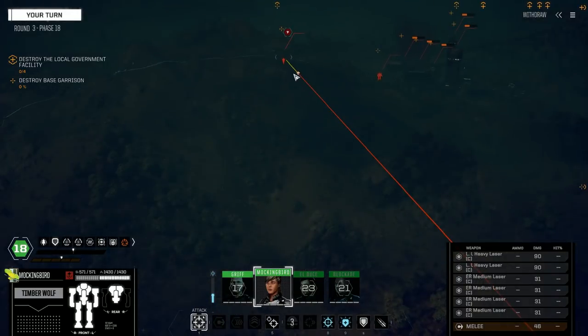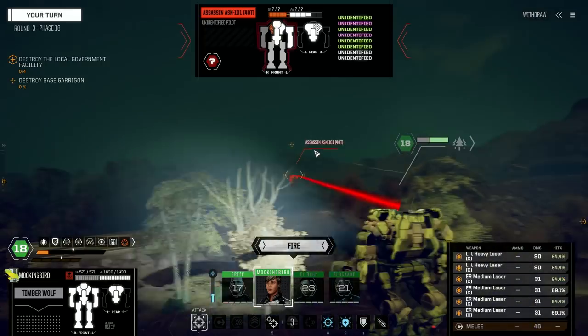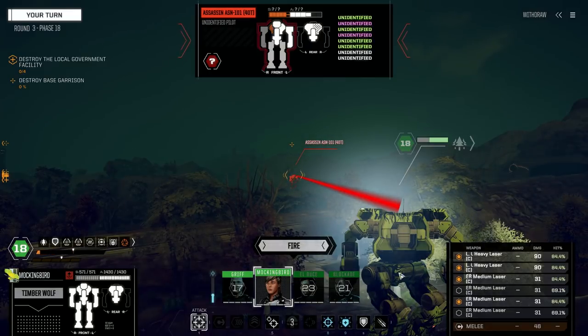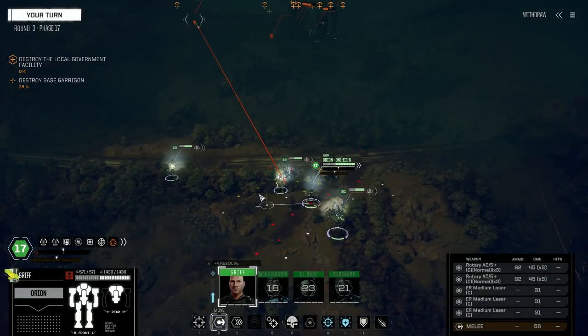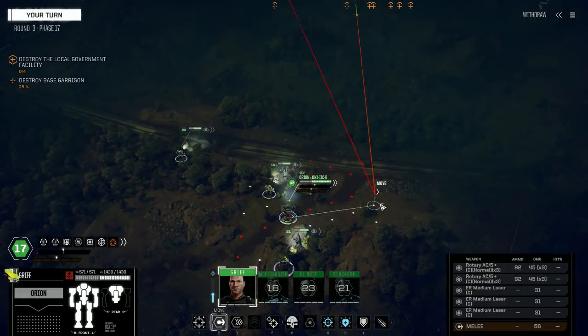Let's see who's easier to hit — the Ghost hasn't moved yet so probably easier. Oh, I guess this guy lost his stability. Let's not go too crazy, leave the two ER Mediums off — they're just a pain. We hit with both that time. Going down — no, still standing. No, he went down — I heard him drop.